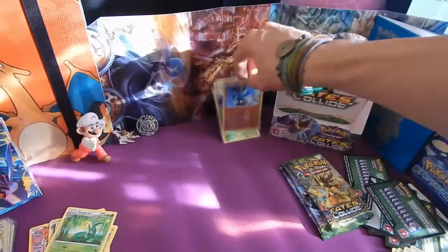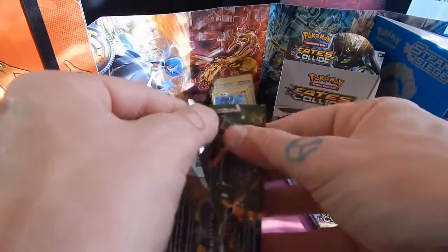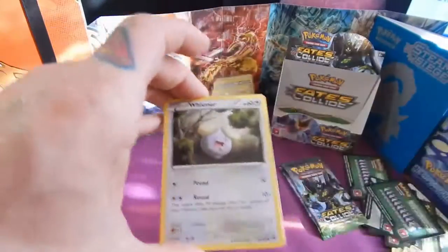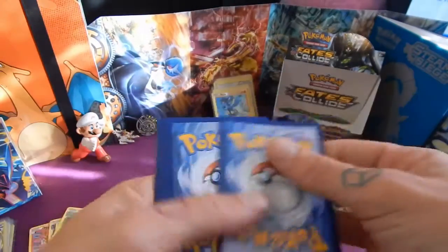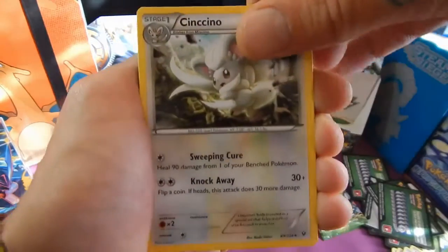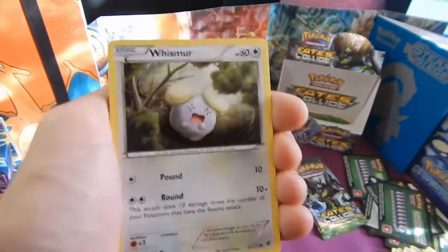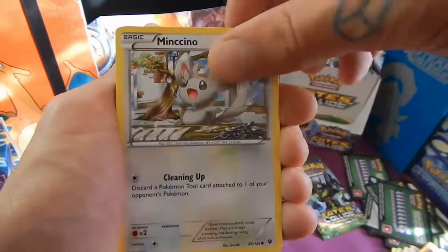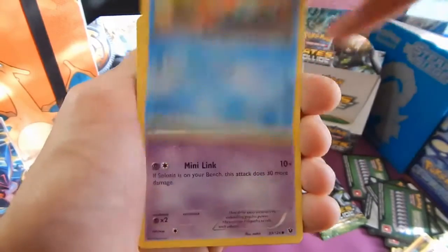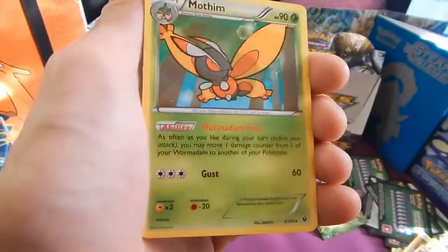Anything in particular you like the look of so far, let us know in the comments section. Can't wait for the upcoming material - going to be all up to date hopefully with everybody else out there, or catch up at the very least. We have Cinccino, Special Energy Strong, Shauna, Whismur, Minccino, Riolu, Binacle, Salosis, a reverse Riolu again, and a regular rare Mothim.